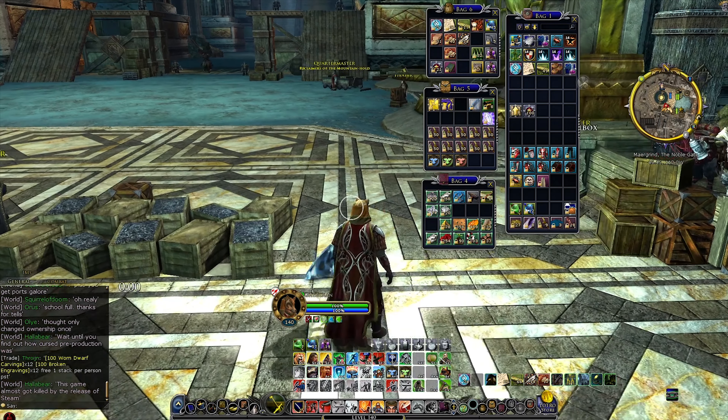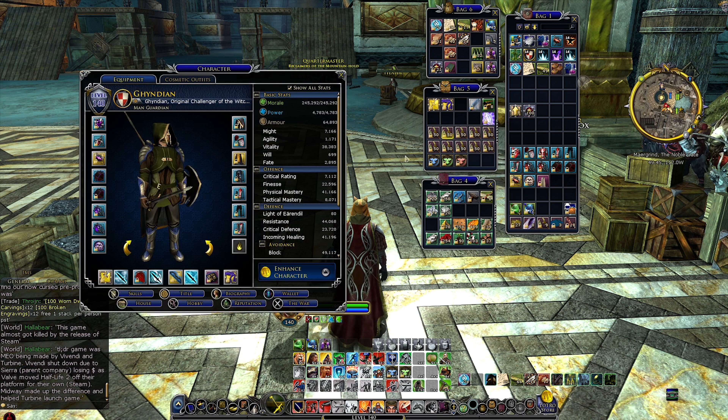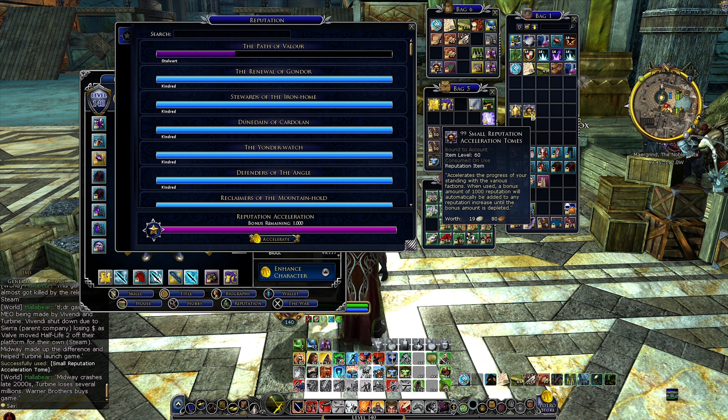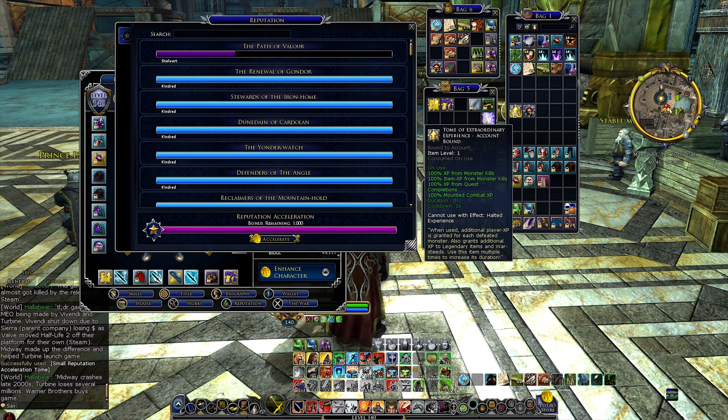Another thing that's going to be pretty useful, especially on your main characters you're planning on questing on, is to make sure you have some reputation tomes running. Once you pop a reputation tome, you'll have bonus rep, meaning if you get 1000 reputation from a faction you'll get 2000 instead. For new content and new factions, it's pretty nice having reputation acceleration tomes. If you have some tomes in your vault, make sure you have accelerated XP running while questing in the new zones. And if you want to quest a bit faster, extraordinary experience tomes will help with leveling.